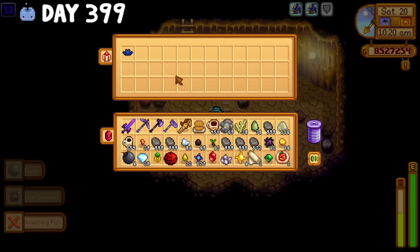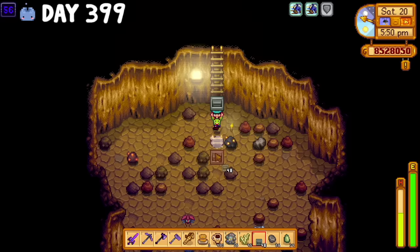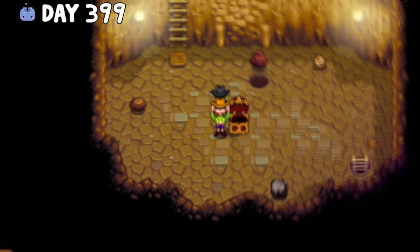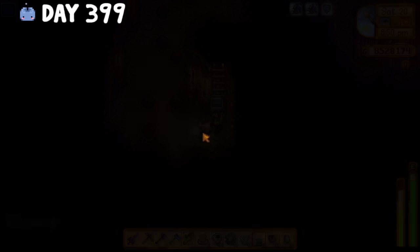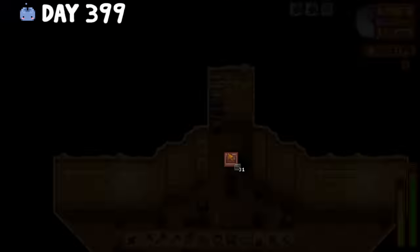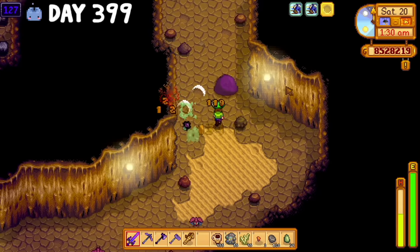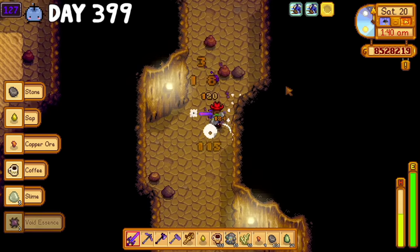On day 399, I decided to take the leap and started to staircase my way past level 120. I made it all the way to floor 127, but I only ended up getting two prismatic shards, so it ended up being kind of a bust. That's okay though, because the next day I added more furnaces to make ingots and harvested all of Wine City, raking in a total of 165 bottles of ancient fruit wine. That's absolutely nuts.